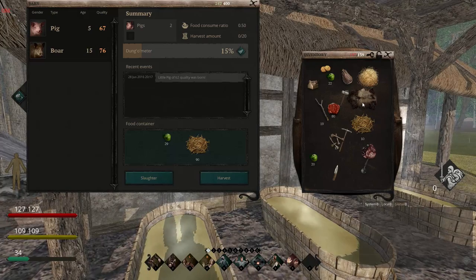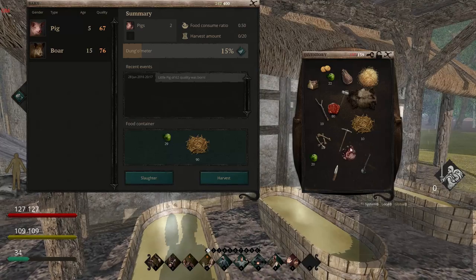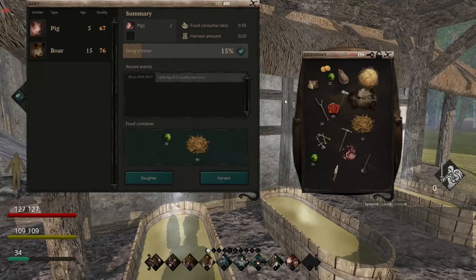And there you go — I've got my pelt, I've got bones and stuff. I can make bone glue. This is good for sausage, and this is good for making bacon, and various other things here and there.